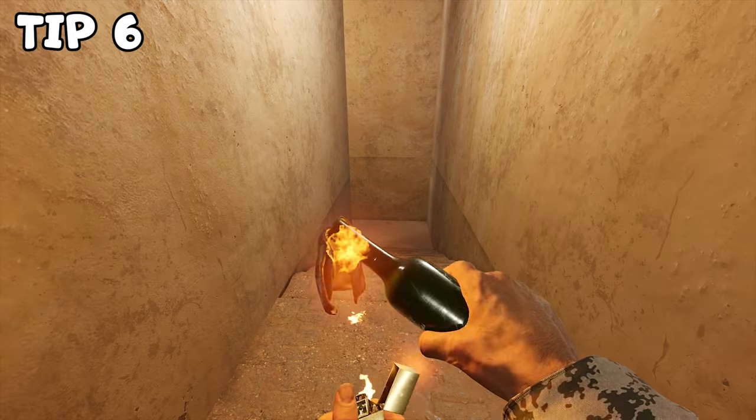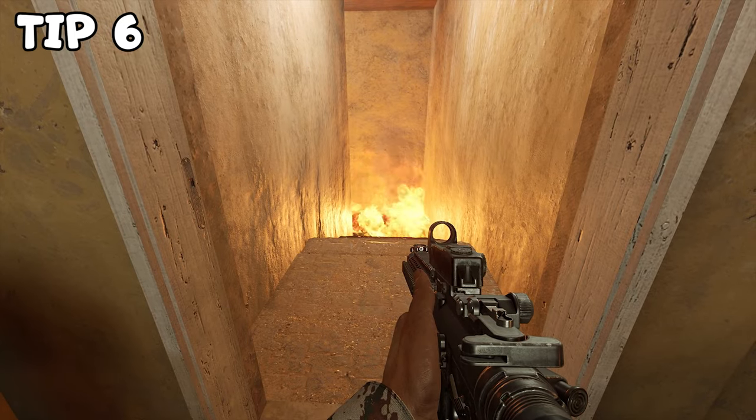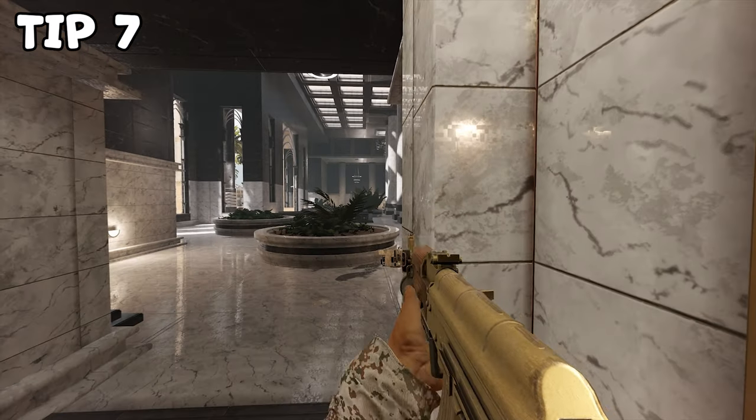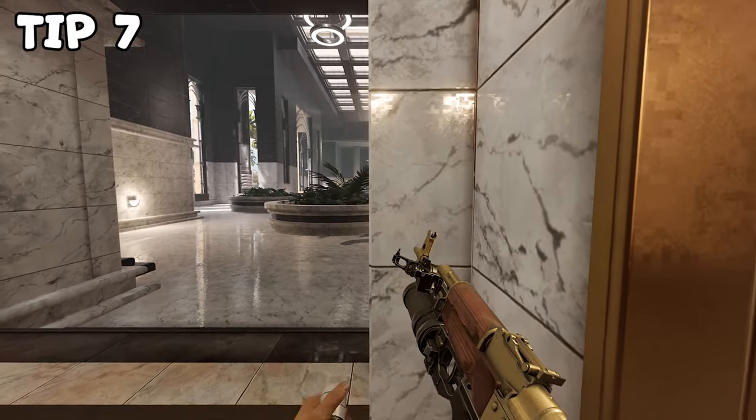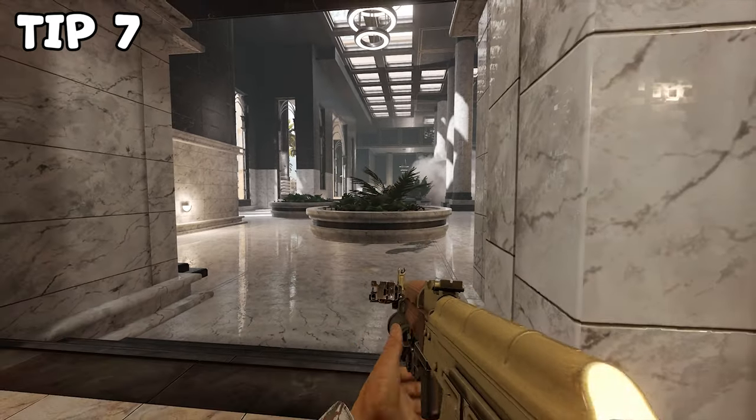Tip number six. Use molotovs to block doorways, stairs and corridors. Tip number seven. If you enjoy playing push, you will also enjoy throwing smokes. Trust me, you need those smokes in this game because you won't even be getting to the toilet without them.